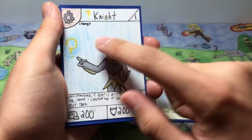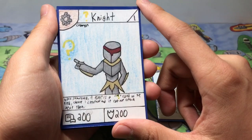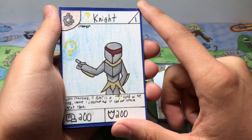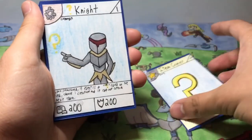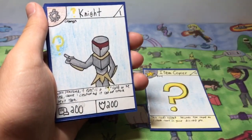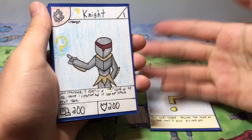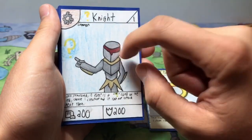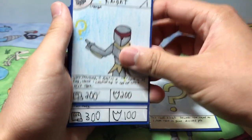Question Mark Knight's ability — she's a stage 1 common with 200 power and 200 defense. When summoned, if there's a question mark card on the field, you can choose one creature and it cannot attack next turn. They rely on being with each other because they're an archetype — that's the theme I went for. And if you notice, they all have the same general color scale, like the gold and the gray shades.